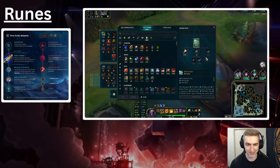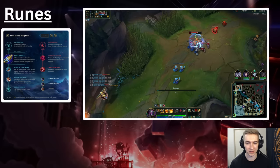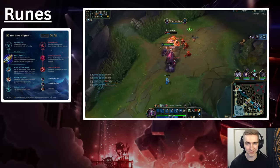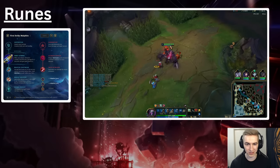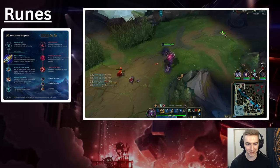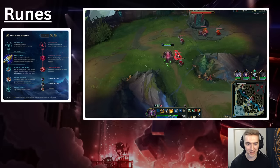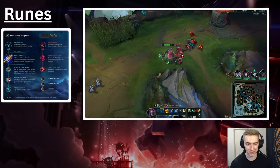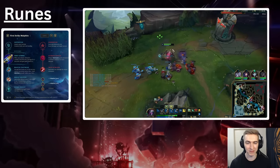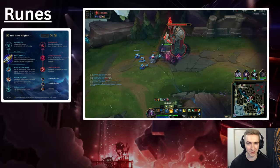This is where the page gets interesting: you get to take Domination on top of it, and with that you can take Taste of Blood and Ultimate Hunter. Taste of Blood is very good because your Q is going to heal you every time it's up — quite nice for laning. And Ultimate Hunter is so strong on Malphite because ulting is a big part of your kit, and having the cooldown up more often is very useful. Normally you can't take Domination on Malphite because you're too mana hungry, but on this page you can actually get both Cookies and Cosmic Insight plus Domination, which is very strong. For the final stat shards, take Double Adaptive Force and Armor or MR — even though you're not really trying to poke them down that much, the extra Q damage from Double Adaptive Force with First Strike is significant.